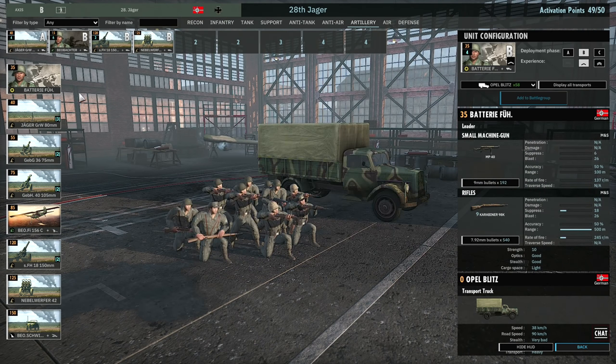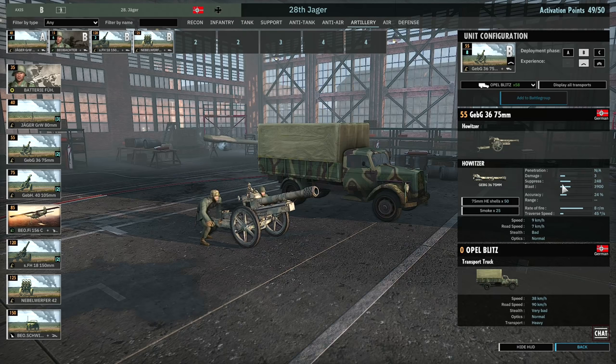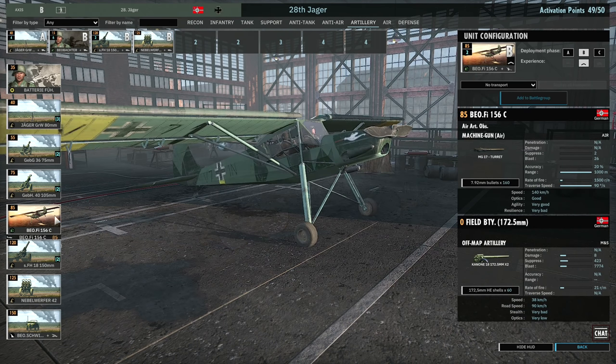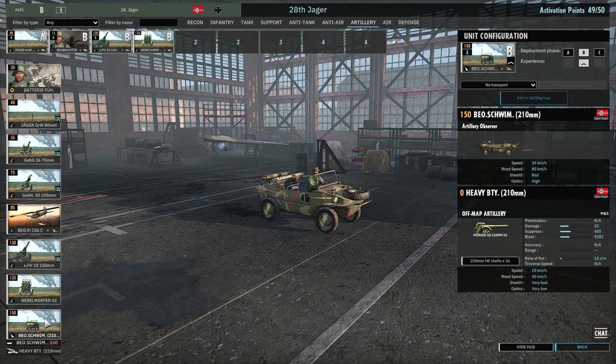Other choices in the Artillery tab include the Batterie Führer if you need more command. There's the GebG 36 75mm — only 3 damage but unlimited range, with smoke support. Then the GebG 40 with 5 damage, unlimited range but no smoke. There's the Storch with 172mm off-map — okay, but will struggle to pin down tanks. Then the BEO Schwimmwagen with 210mm off-map, which is much more useful — I'd much prefer this over the 172mm, as the higher calibre will pin down most things in the area as opposed to just light units.